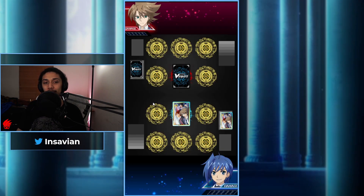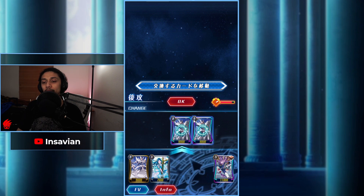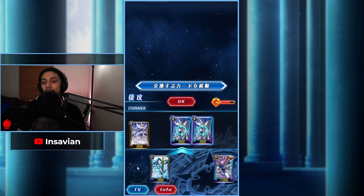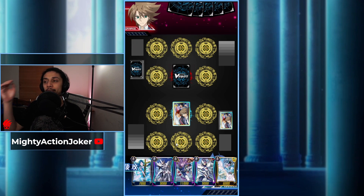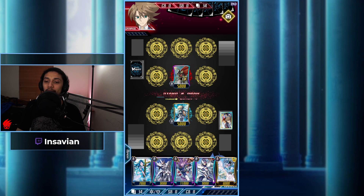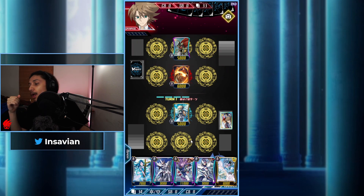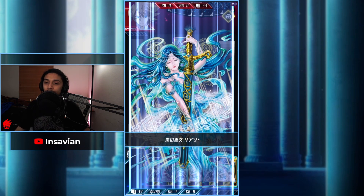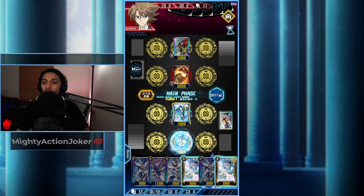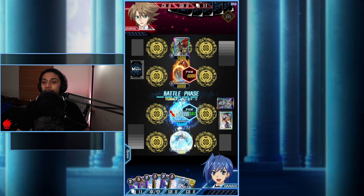Ideally you'd want four Alfreds and maybe one Thing Saver. This is not the best. If I get that grade two lion that would be pretty bad, but it's kind of fine. I was hoping to get that soul blast unit so that when I get to grade three I can soul blast the BBS. I only put the Blaster Blades themselves back because if I get a Gansalot I can at least manage the amount of Blaster Blades I have.